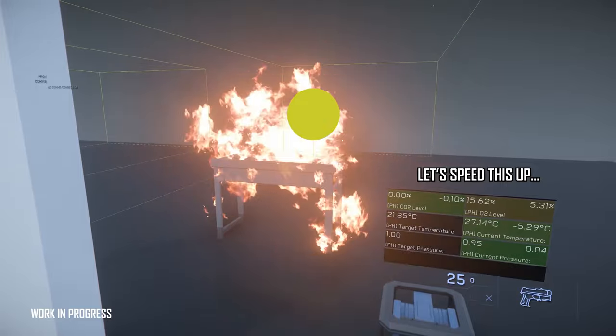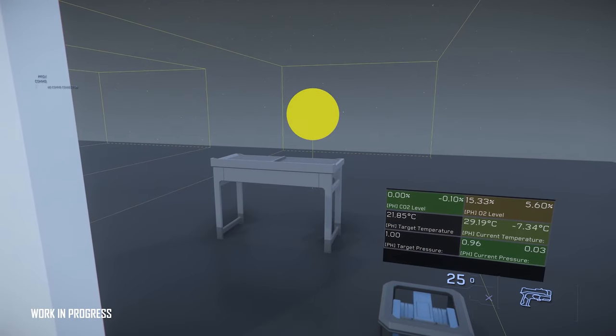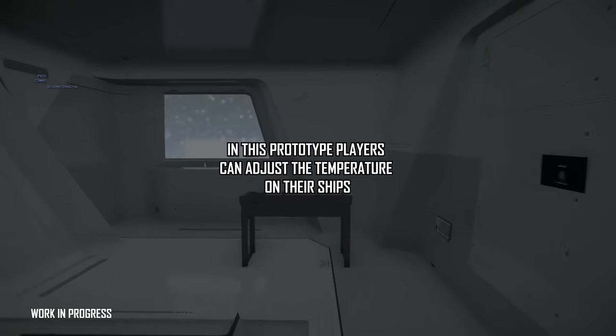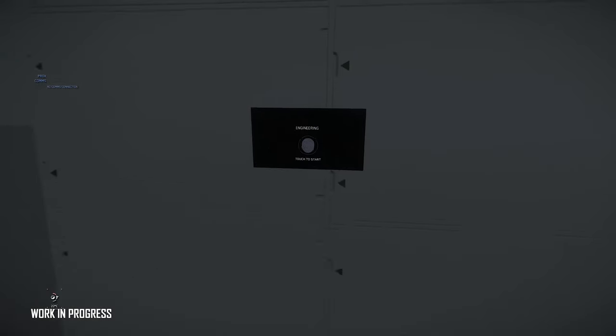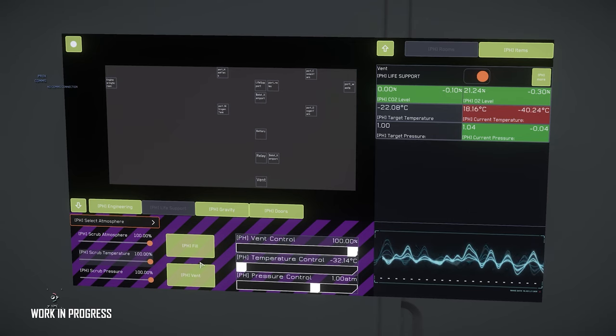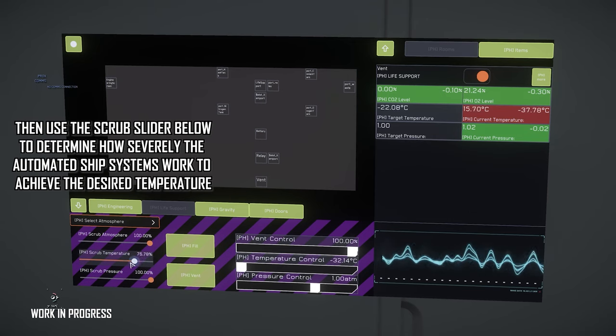The most important system is your power plants and then your life support. I wonder if we'll be able to get sub-components that allow for battery backups — so in the life support generator, you could put sub-components in that allow it to survive for a few minutes without power.